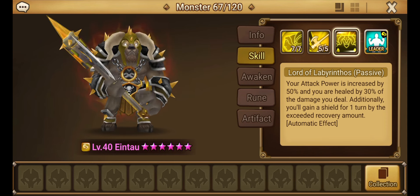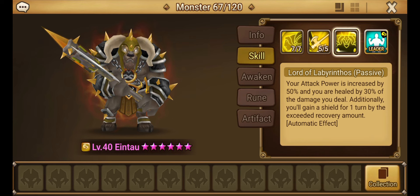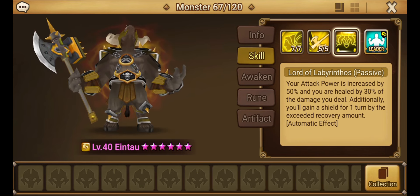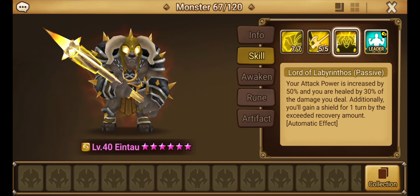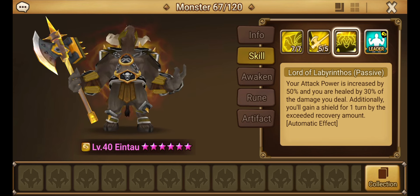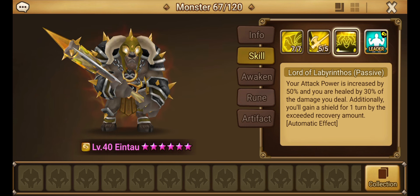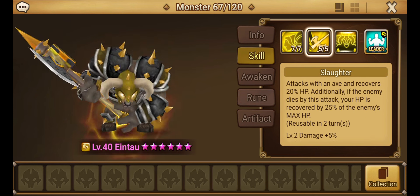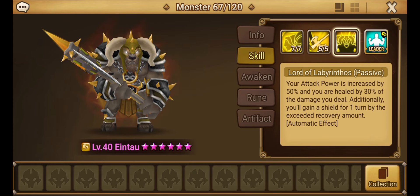Lord of the Labyrinth is his passive. Your attack power is increased by 50% and you are healed by 30% of the damage you deal — so he's got a built-in vampire set. Additionally, you'll gain a shield for one turn based on the exceeded recovery amount. So whenever he deals damage, he gains a shield from that excess healing. He has a lot of self-healing, which is nice.